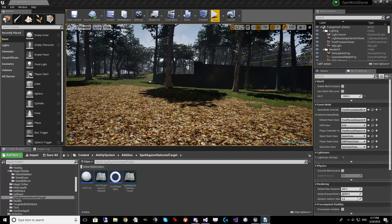The Gameplay Abilities system can handle client prediction. Client prediction allows the client to start performing an action before the server has authorized it. This allows for smoother-looking gameplay. Gameplay Abilities also handles rolling back any actions the client started performing and any events caused by those actions in the case where the server does not authorize the client action.